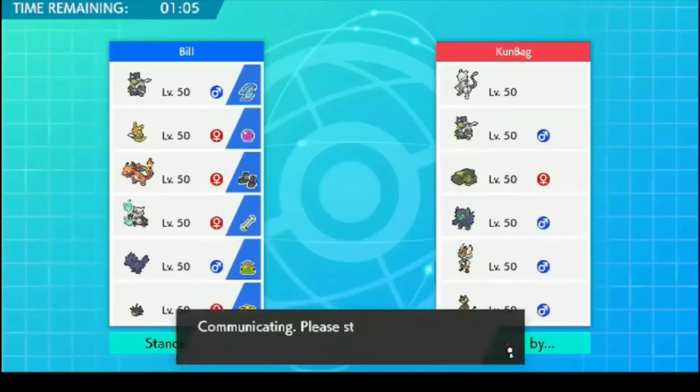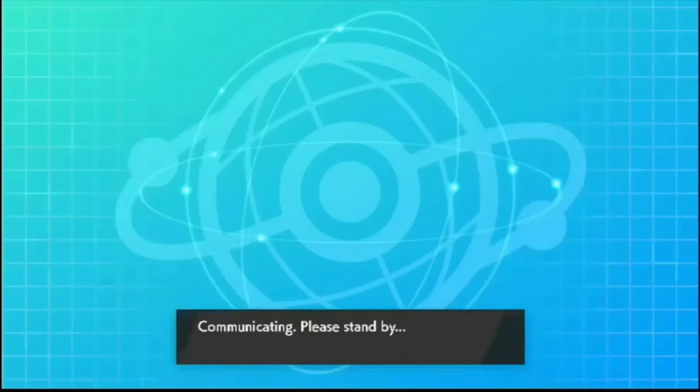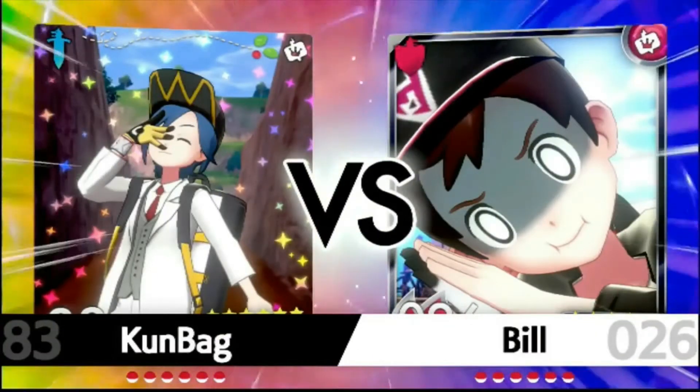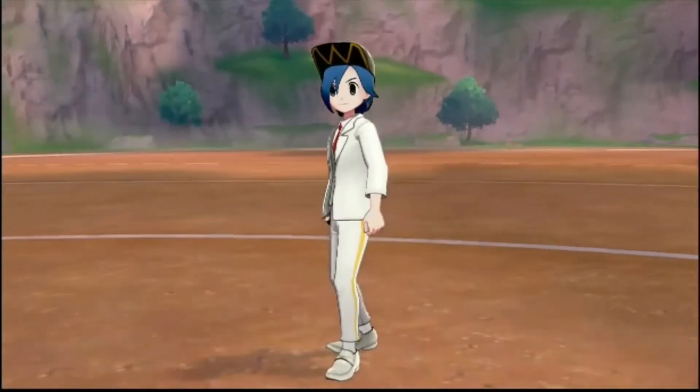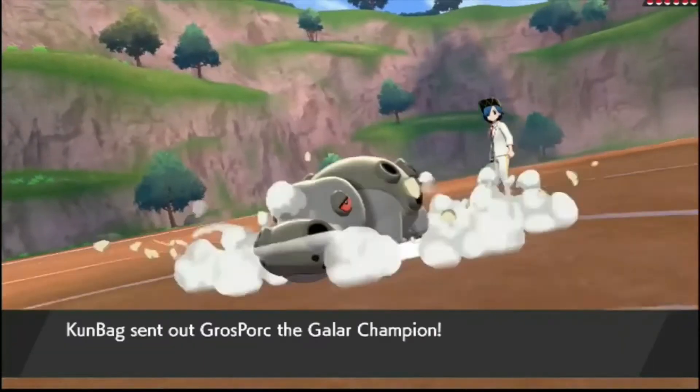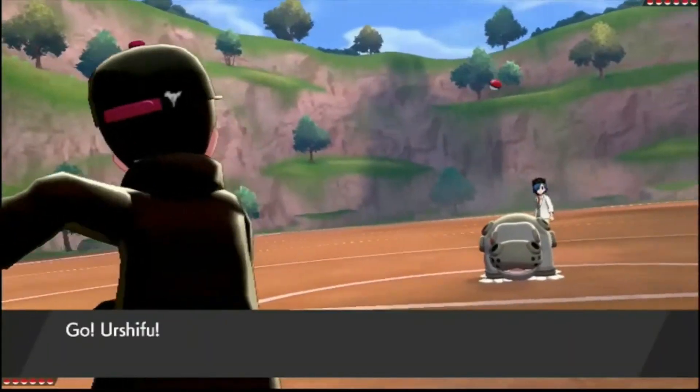So here's our first opponent, Kunbag. He's got some threats on his team for sure — Mewtwo for one, Hippaldon, which is certainly going to stop the Raichu sweep if I manage to set up. But I've opened Urshifu because I think he's probably going to open Hippaldon to try and get rocks out. The plan is to try and get Pinkurchin in, set the Electric Terrain, then get Raichu in. If I can Nasty Plot up, I'm pretty sure it sweeps most teams.